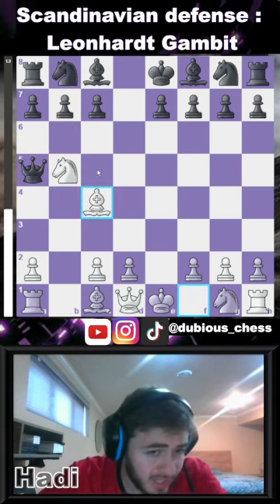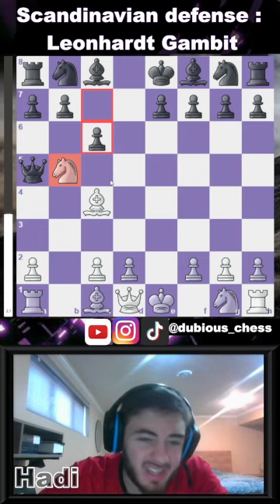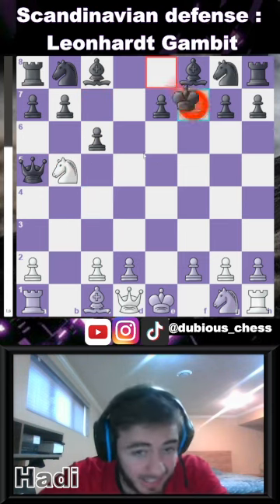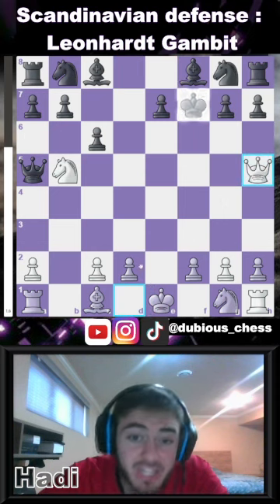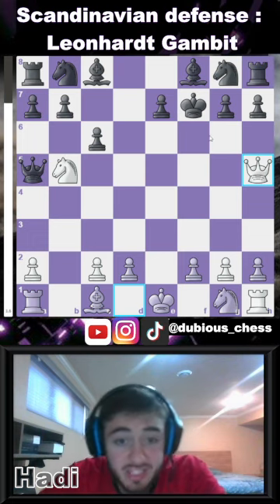If the opponent isn't careful and wants to remove your knight, you're already winning. You're going to play bishop takes f7 check, and once the opponent takes, you play queen h5 check. No matter where the king goes, you're going to win the opponent's queen on the next move.